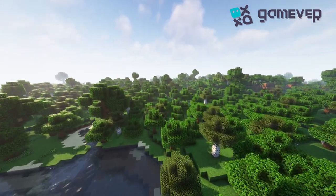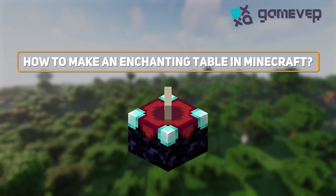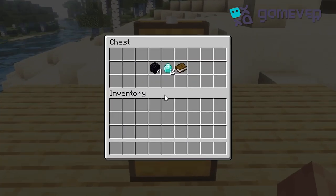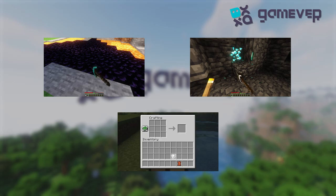Welcome Minecrafters, Gamever is here! Today we're crafting the magical enchanting table. Let's get started. You'll need four obsidian blocks, two diamonds, and a book. Mine the obsidian with a diamond or